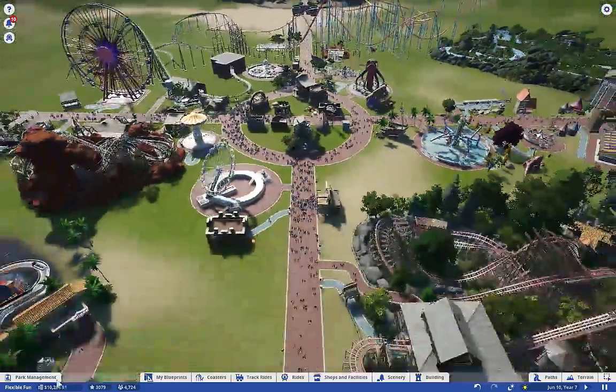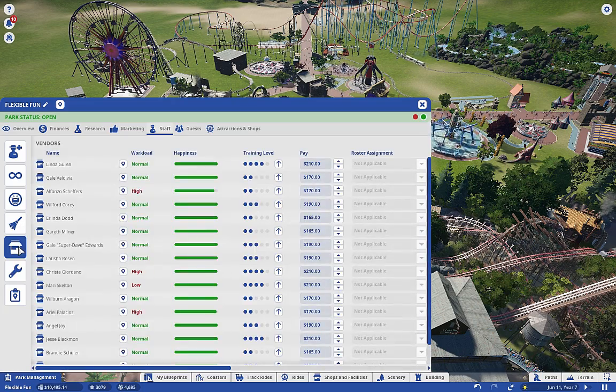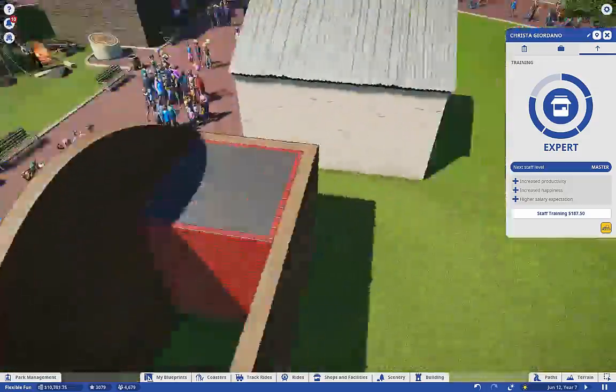Let's take a look at staff - my mechanics' workloads are all low and that is fine for now. As I add rides to each section - entrance, east, south, and west - these workloads will go up because they'll have more to inspect and fix. It looks like we have some high workload here, so let's up his salary. And then we've got one here - really, who is this?